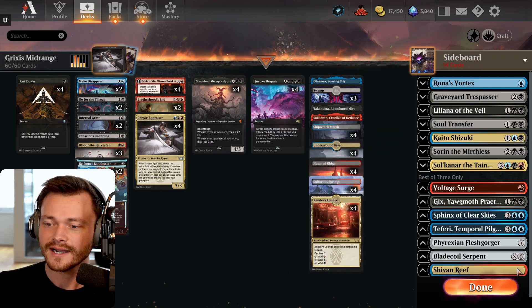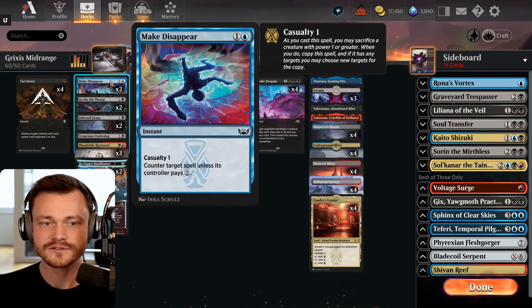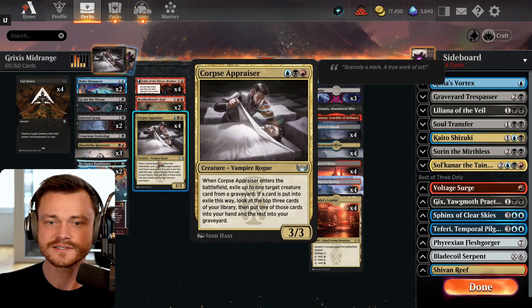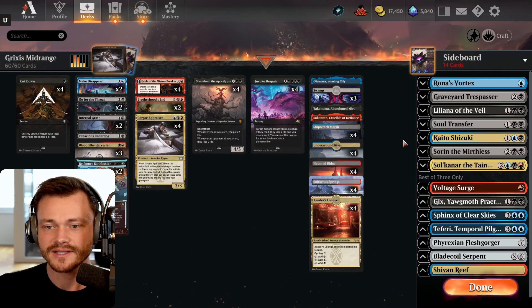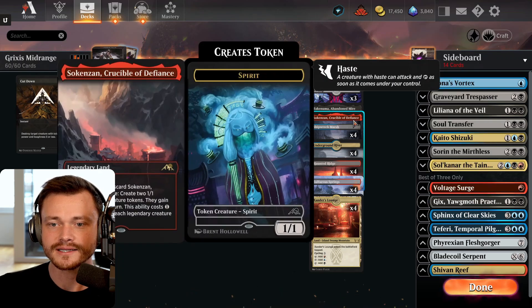I also took out Shivan Reef. I don't think you need this card in the deck. We're really only splashing blue for a couple of Make Disappears, a little bit of countermagic, as well as the Corpse Appraiser, which has a ton of value over the course of the game. Everything else pretty much makes black, except for the two legendary lands, Otawara and Takenuma.